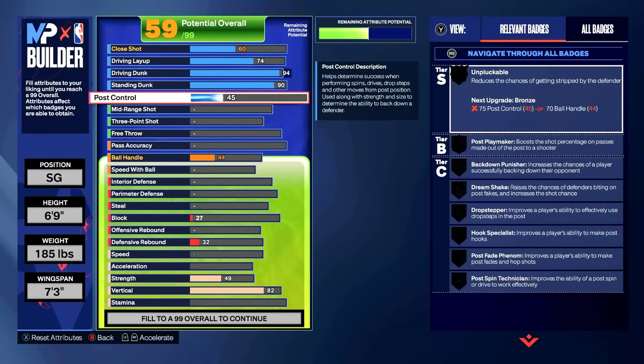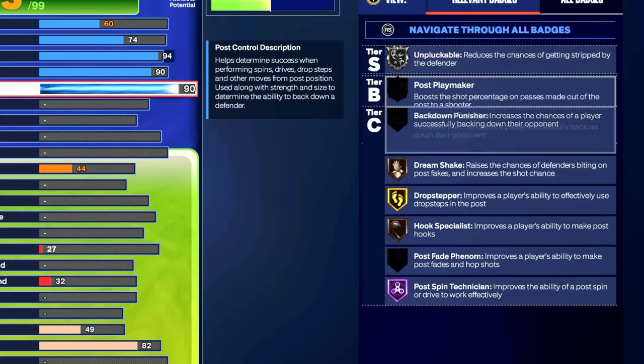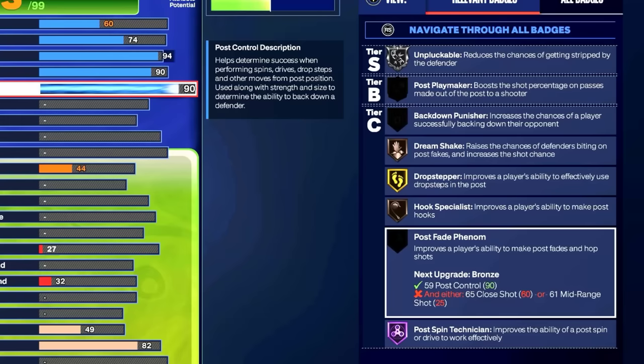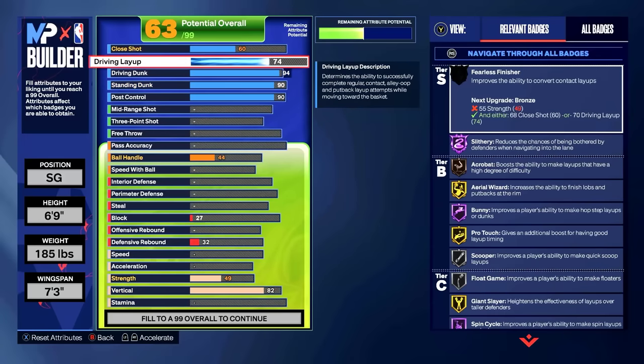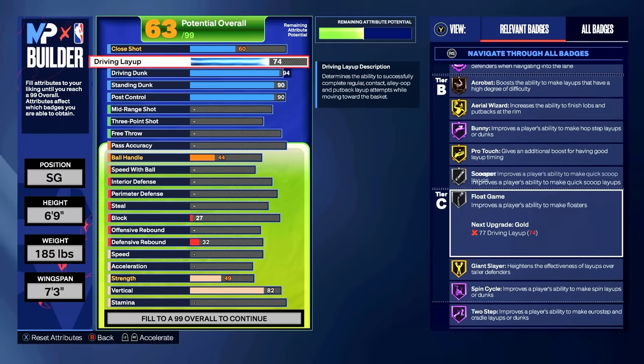We're getting a 90 post control — we get Unpluckable on Silver (I'll explain why later), Dream Shake Hall of Fame, Post Fade Phenom Hall of Fame, Postman, Technician Hall of Fame — super glitchy badge — and Drop Stepper on Gold. For the layup we're keeping it at 74: Pro Touch on Gold, Scooper on Silver, Giant Slayer on Gold.